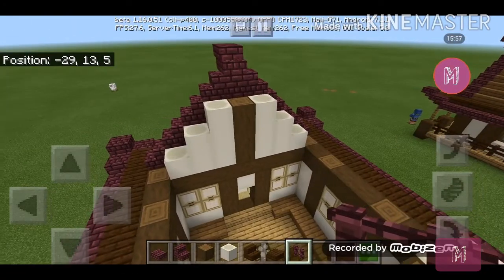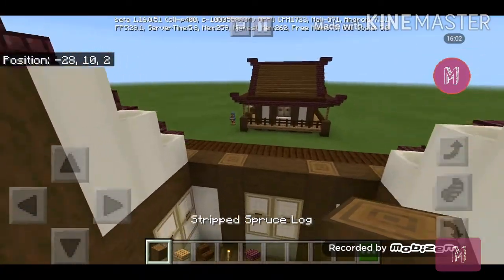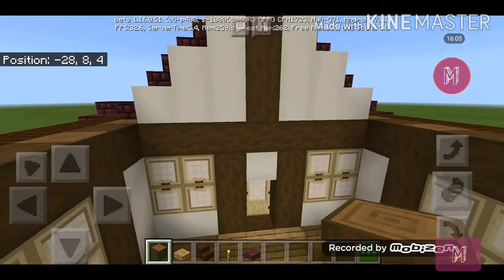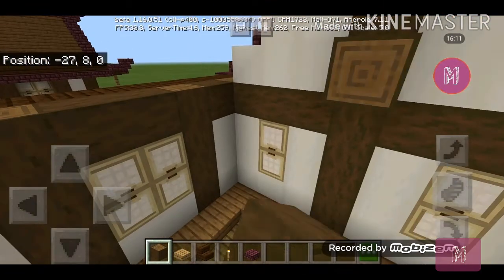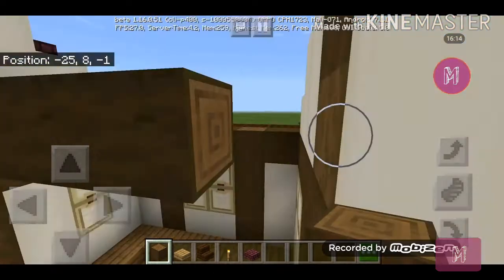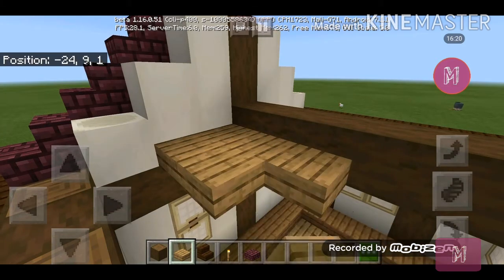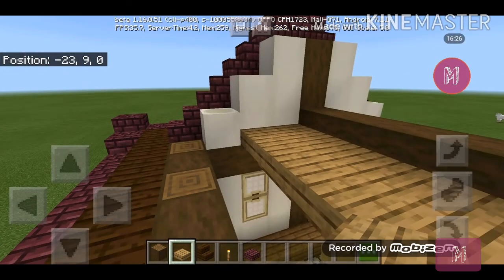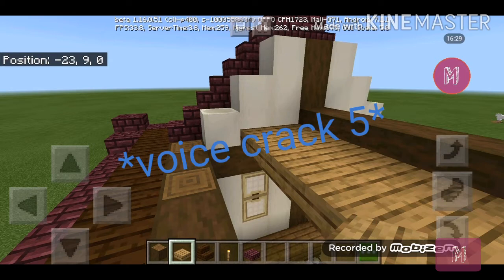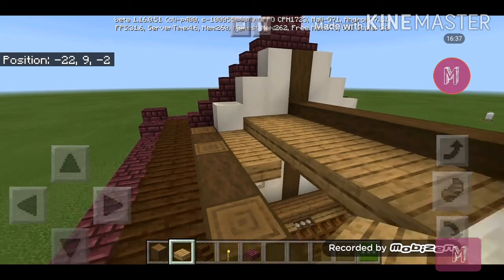Now let's make the ceiling first and then finish the whole roof. Above the intersection, make a line over here. Then get your oak slab and make two rows like this.